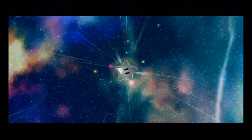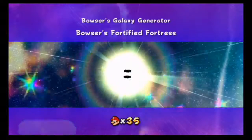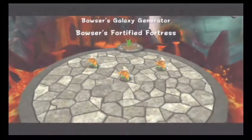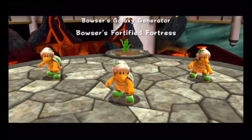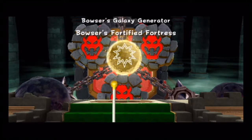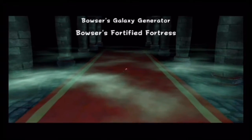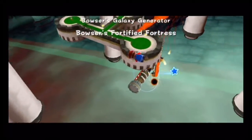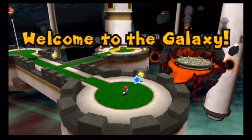In the first game it was called Bowser's Galaxy Reactor, but now in the sequel we have Bowser's Galaxy Generator, and Bowser's Fortified Fortress. To be expected, this is definitely the actual final countdown. We'll stop Bowser once again, and hopefully we can save Princess Peach for a certain amount of times.